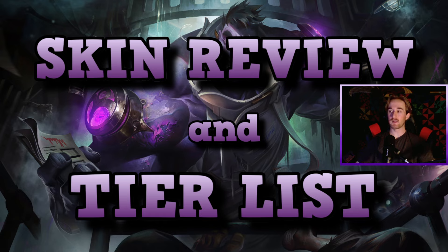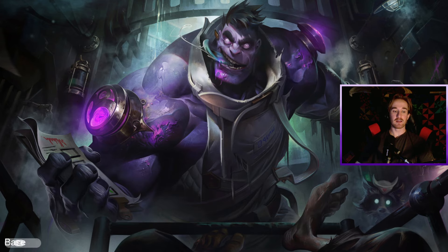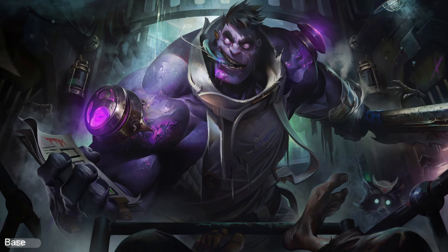Now let's get right into it with the base skin. This one is pretty good as far as base skins go, as to be expected from a reworked skin. The splash art is really really good — I love how they captured Mundo's sinister nature. He used to be kind of a goofy character but now he's a little bit more evil and masochistic, and I think they really got that right with this splash.